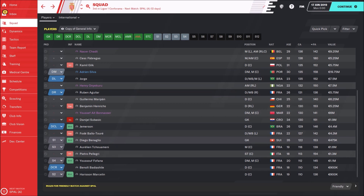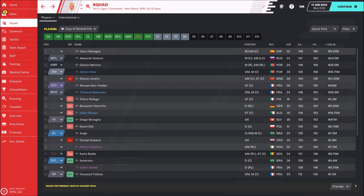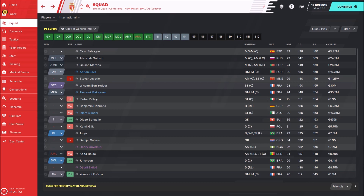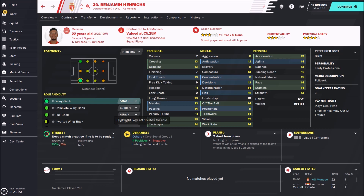Do we have some young players with high potential? Yes — we have Pietro Pellegri, an Italian advanced forward who can be a really nice replacement for Ben Yedder. He's a very interesting kid with a potential ability of 154 and is only 18 years old. Then we have 22-year-old Benjamin Henrik, a German wing-back who will also improve significantly with a potential ability of 153.